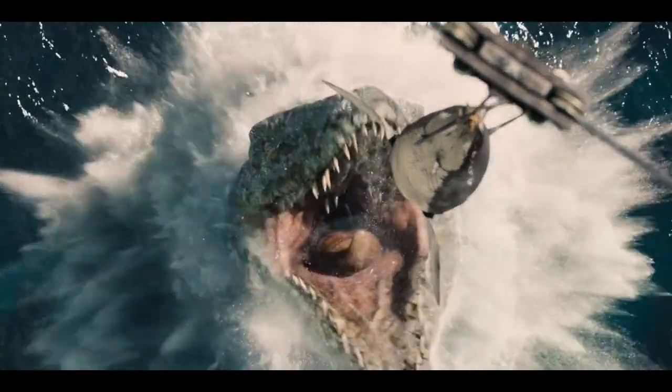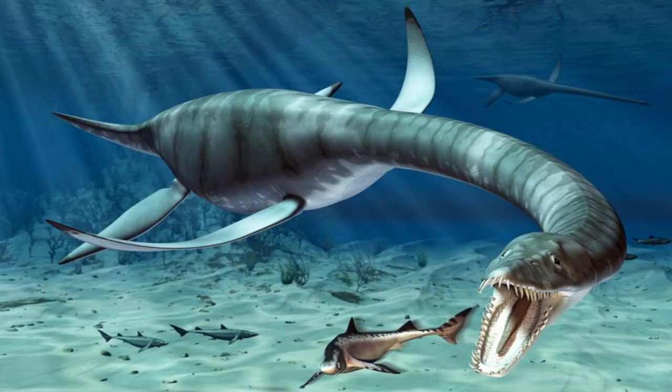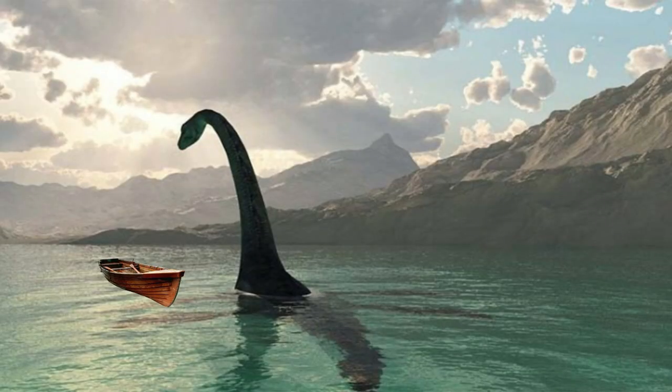We've had the Mosasaurus, which was great for Jurassic World, so for Jurassic World 3 Plesiosaurus needs to make an appearance — whether alongside Mosasaurus or on its own. I could imagine a really dark, sinister scene with a fisherman out fishing, maybe on Loch Ness. The fisherman could be on Loch Ness doing some fishing and then there's a Plesiosaurus scene — that would be so incredible. That could even be the opening of Jurassic World 3, because it shows that dinosaurs and humans are now coexisting. I think that would be such an awesome way to open up the movie.